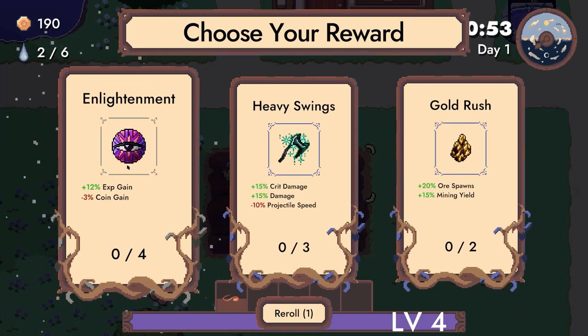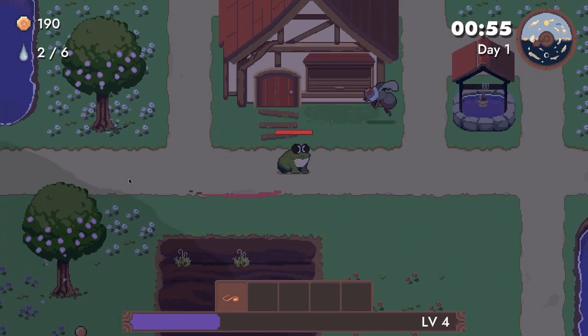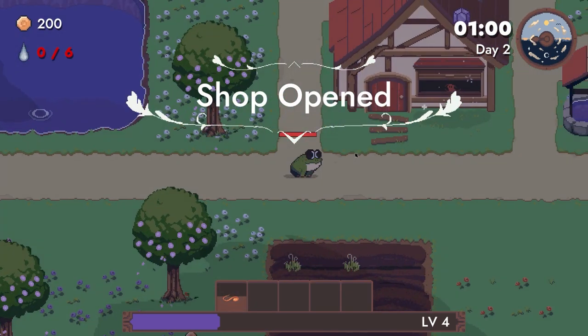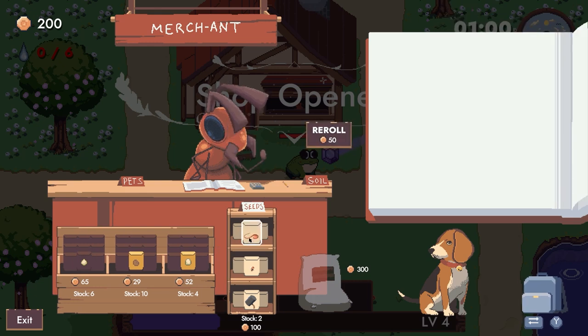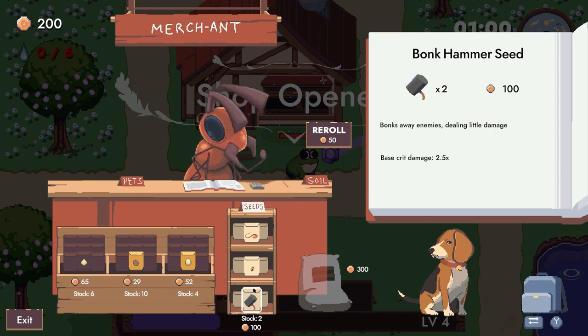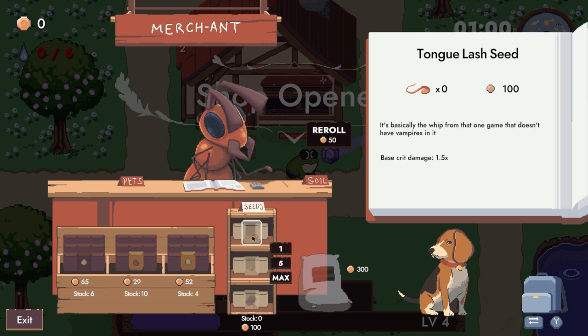Enlightenment — need I say more? The shop is open. Mr. Ant, how you doing? I would like some weapon seeds. Do we want the bonk hammer? It orbits around — I do love orbitals, so bam, get the max of those.